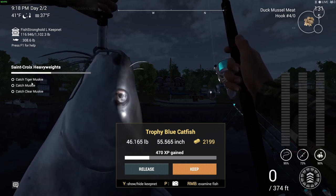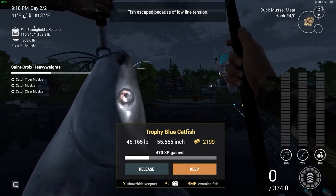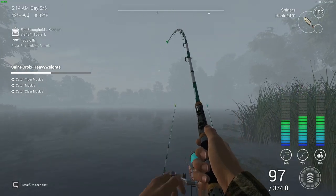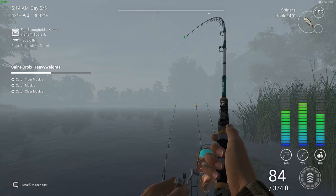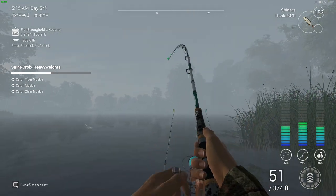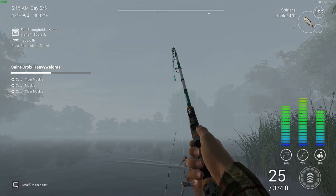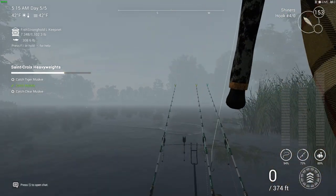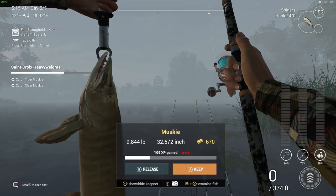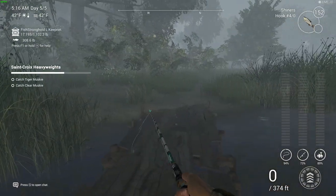Now we need to get clear musky, musky, and tiger musky. I'll show you the location as well. Using shiners on a #4/0 hook — you can use a #6 as well if you want bigger fish. I'll show you where we moved to. There's our first musky — perfect.